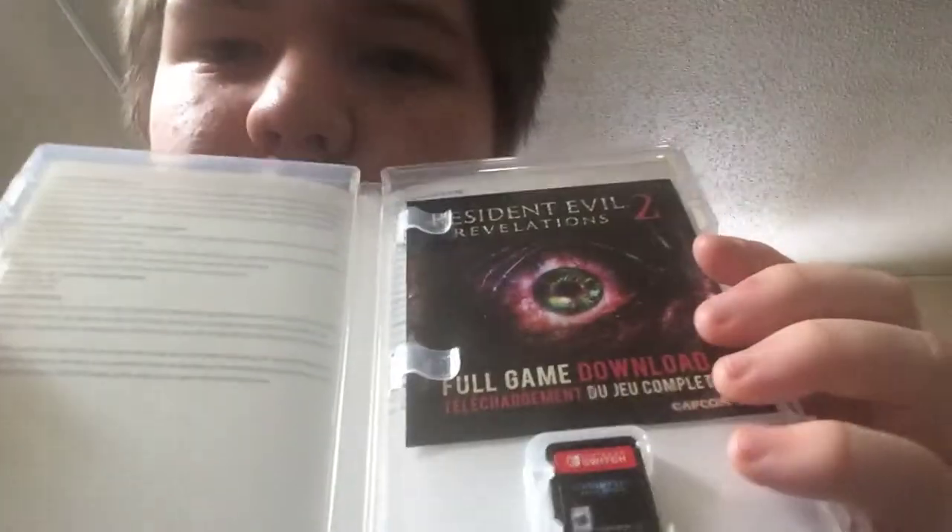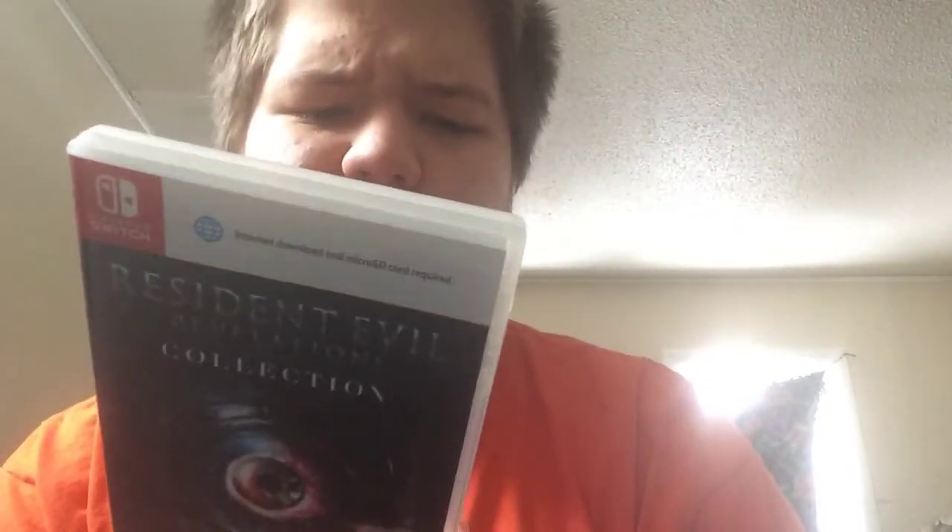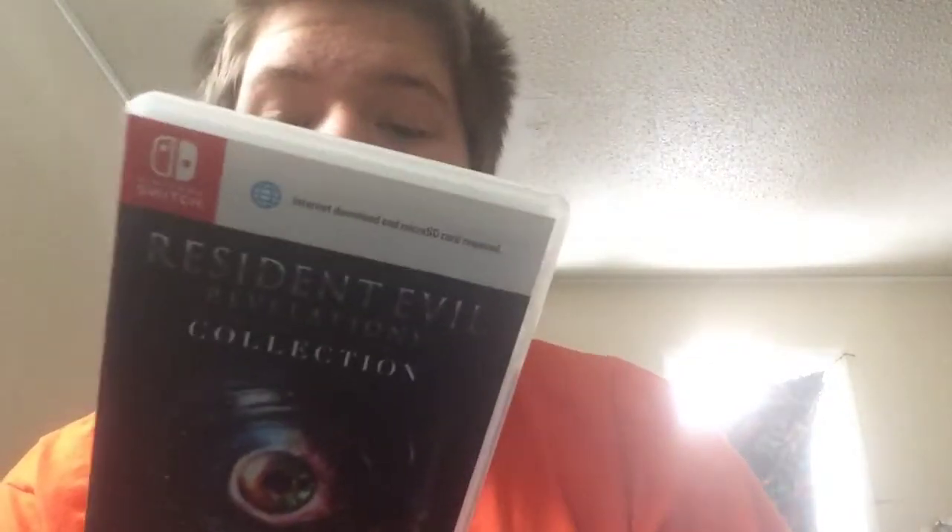Another game that irks me is Resident Evil Revelations — there's that stupid white box with the internet symbol on it. Right here it says Revelations 2 needs a download; they couldn't just say that plainly. It's pretty similar to the 3DS version. Revelations 2 comes as a download code, which I've already redeemed. For 40 bucks, this is a great collection and one of the first games I'd recommend if you're into shooters.